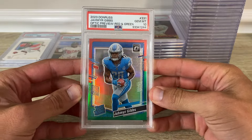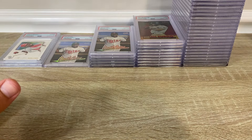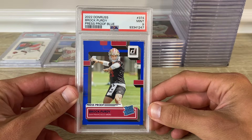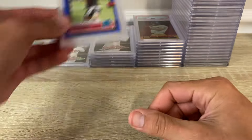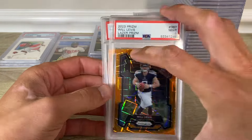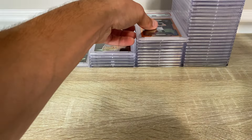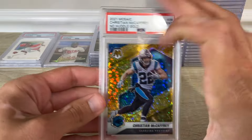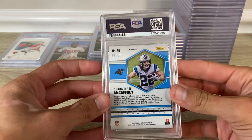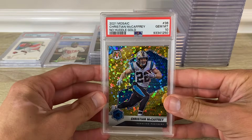2023 Donruss Jahmyr Gibbs red and green Optic preview got a 10. 2022 Donruss Brock Purdy blue press proof in a nine. Will Levis laser in a 10. 2021 Mosaic Christian McCaffrey gold no-huddle, numbered out of 10, got a PSA 10.